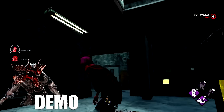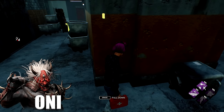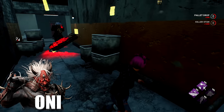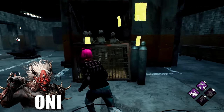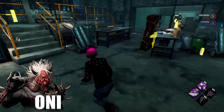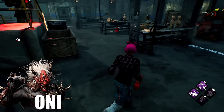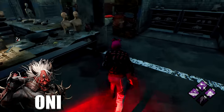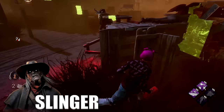Against Oni, do not give him a free first hit — pre-drop every single pallet if you have to. Delaying Oni's first hit is the most important thing against a good Oni player. Once Oni gets his power he's basically unstoppable, but his movement abilities are very hard to control, so tight turns and 360s are very useful. Try to make weird movements to confuse him into hitting a wall so you get distance. Hiding when Oni gets his power is also very good, but looping Oni on power is one of the funnest experiences in DBD.